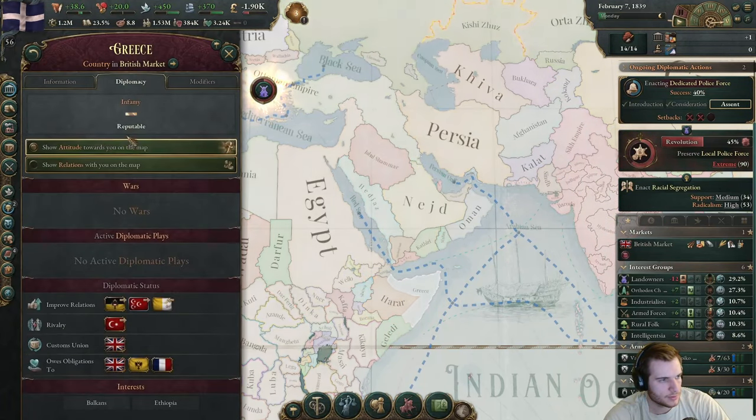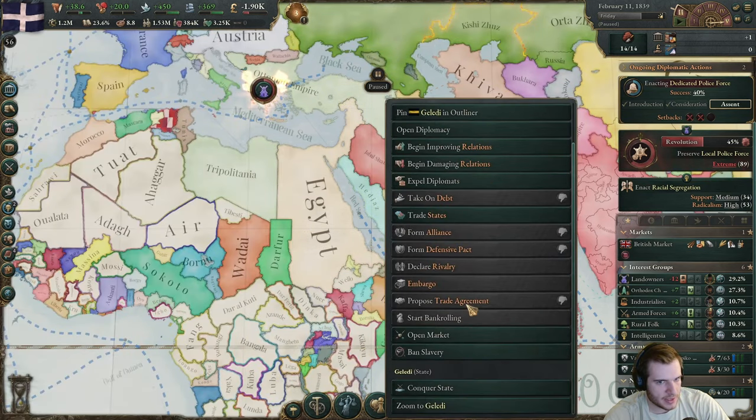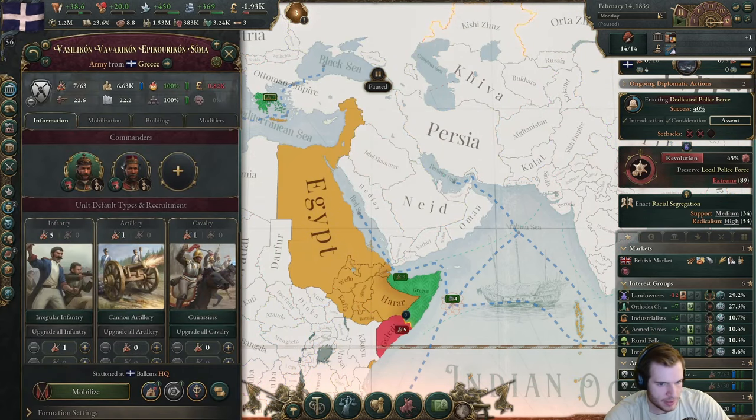1.2 million GDP — that's good growth, very good growth actually. Let's try to fight Galetti. I don't think this war is going to pop. I think we can manage it enough to where it won't. We're going to use this army that's currently in the Balkans — they need to get all the way over here.